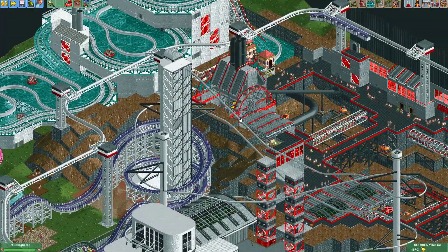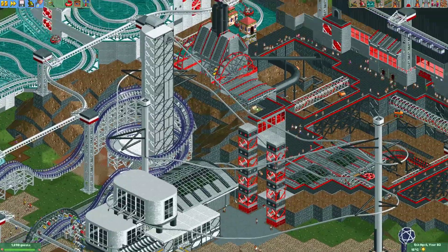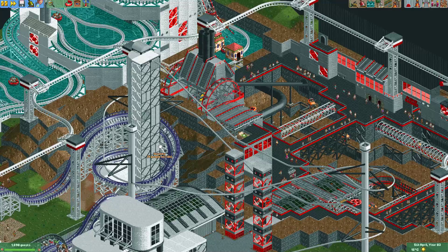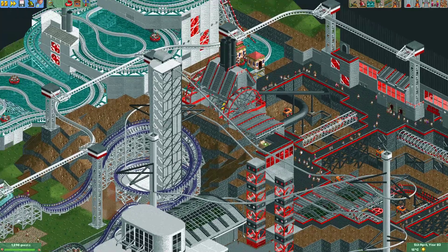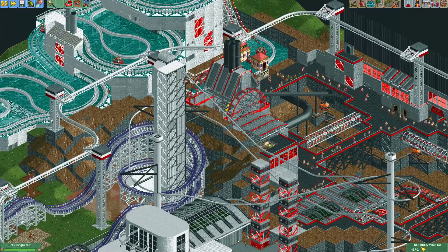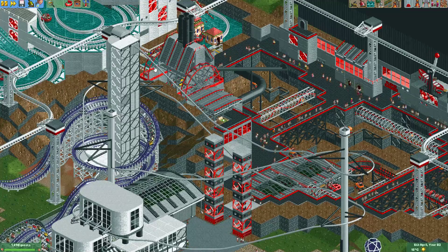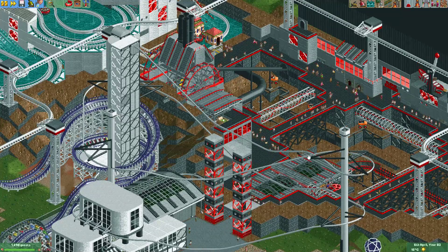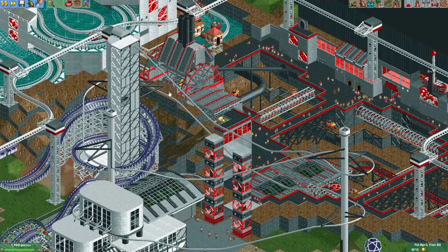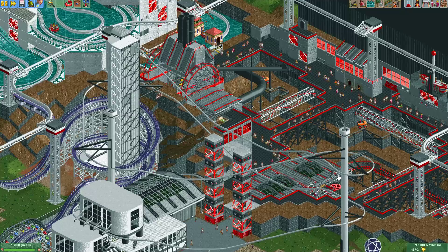Here's another park I'm working on — it's Future World. Here I actually made a ride that sort of looks like the now-removed ride Vertigo that used to be at Walibi Belgium. It's actually a coaster on mini suspended coaster track, but I used the hairpin coaster cars because they more resemble the cars used on Vertigo.